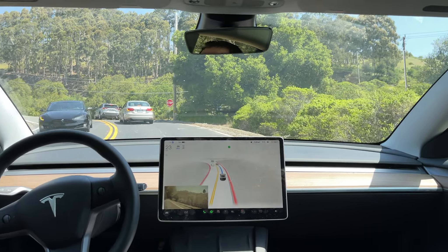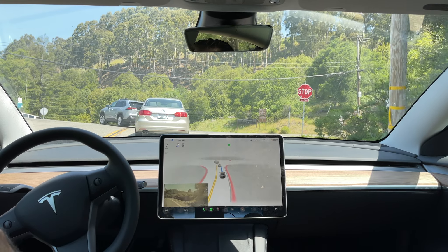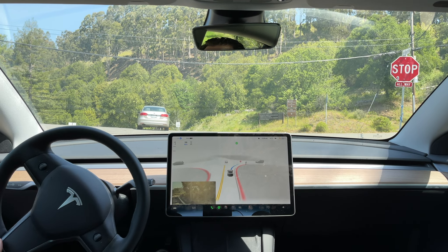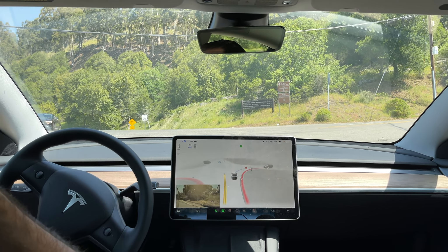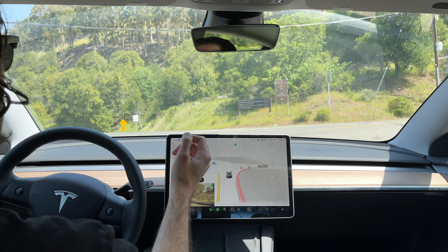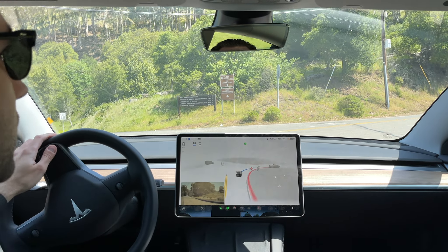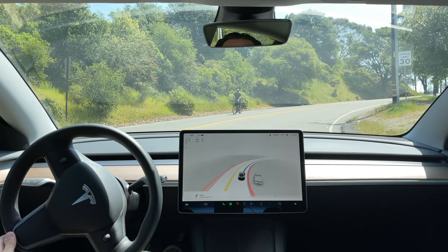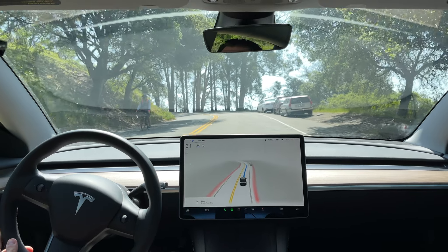Alright, I'm very, very curious to see how the car does here. I haven't used 10.11.2 on Grizzly Peak yet. It stopped way behind the stop sign here, and then we're going to stop again, which is interesting. I'm going to let the car go by hitting the accelerator — I don't know why we were waiting so long — but let's see how the car performs.